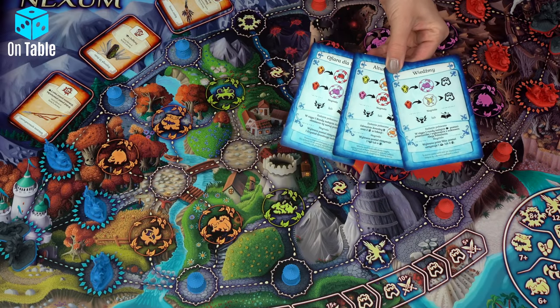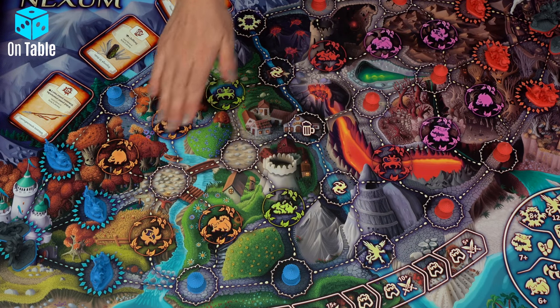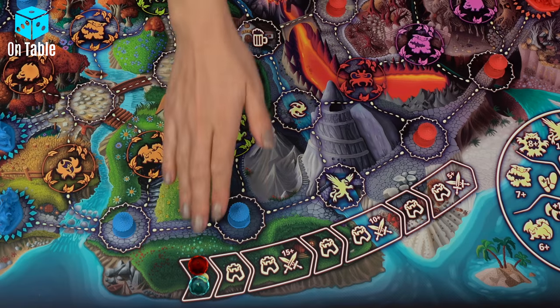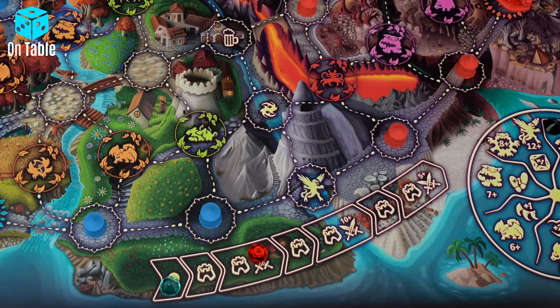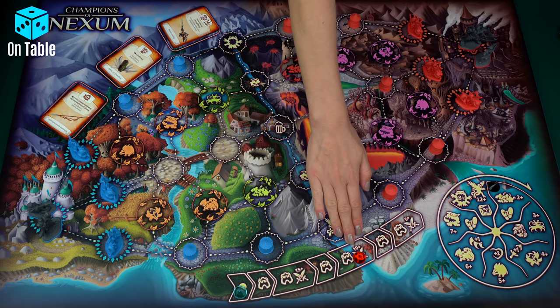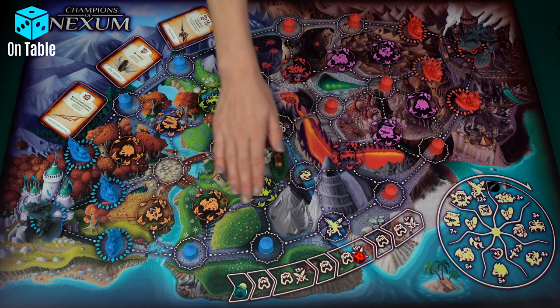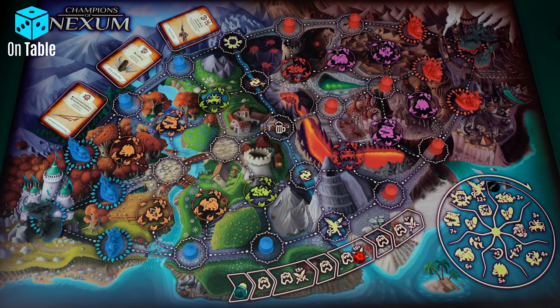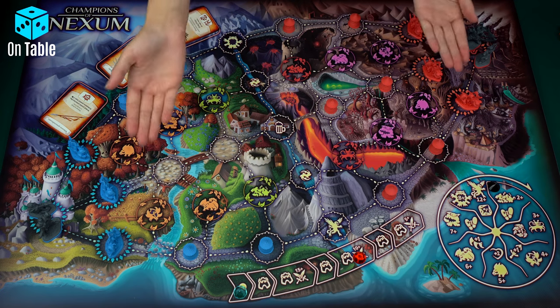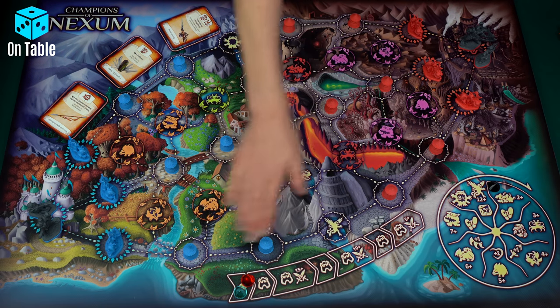Throughout the game, we can complete up to three quest cards and remove all six enemy towers. Each time we remove a tower, we move our marker on the victory track. The place where the marker is located shows the level of defense of the opponent's castle. So during the attack on the castle in this setting, we must roll 10 or more on the test dice to destroy it. So the more enemy towers we remove, the easier it will be to destroy the enemy's castle — that is the purpose of the game. With the board prepared and all elements set, we can start the game.